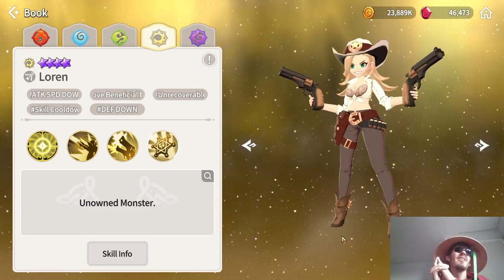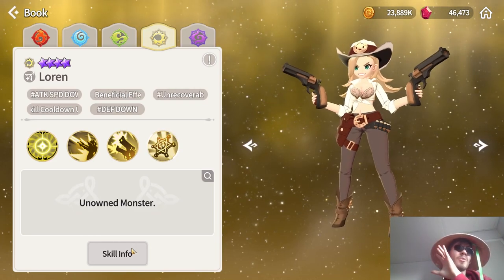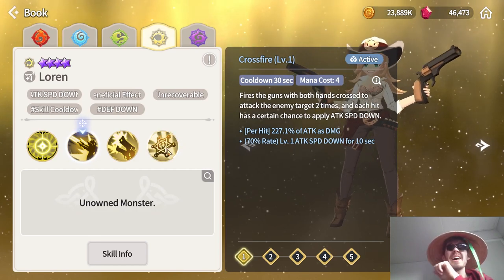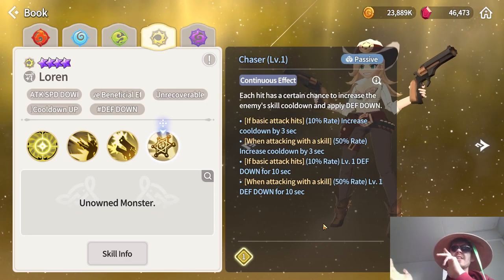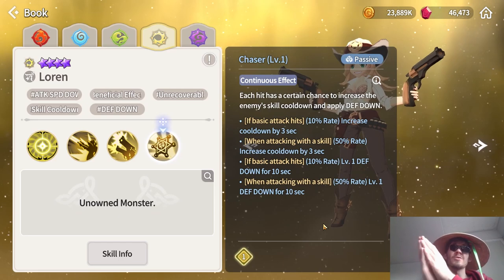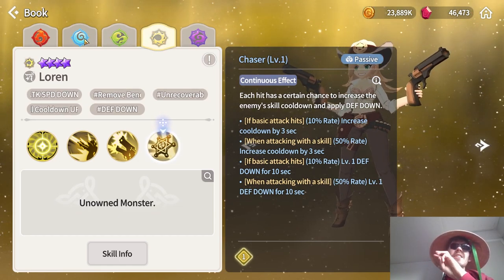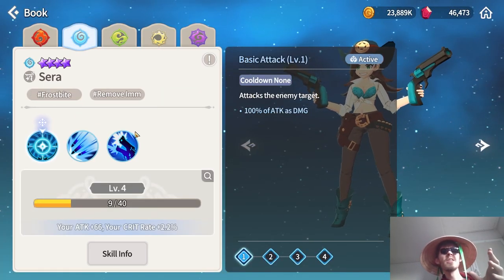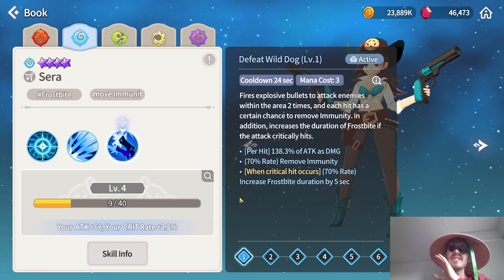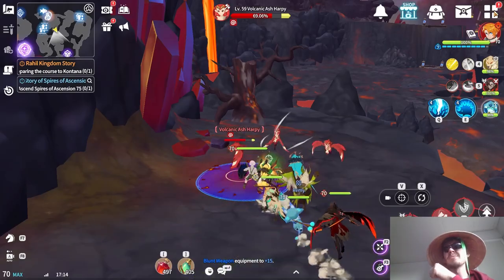The second super useful unit from this family is Lauren, who is a completely different unit from Cassie — mostly used for PvP. She can do a lot of debuffs, strip beneficial effects with her third skill, put attack speed down on enemies, and her passive decreases defense on the enemy with basically every skill and basic attack, so she just keeps shooting and debuffing. The Water Cowgirl also gets an honorable mention for the Seal dungeon — she has frostbite on her second skill — but she's not worth as much focus as the other two.